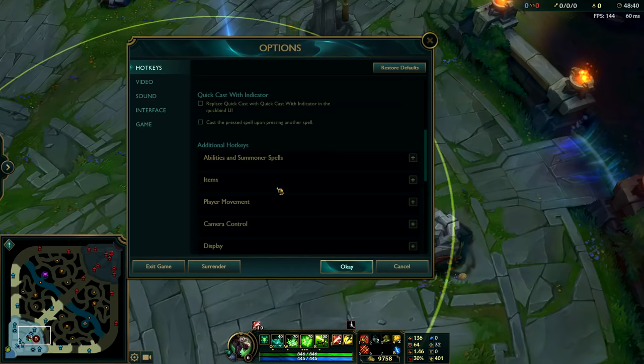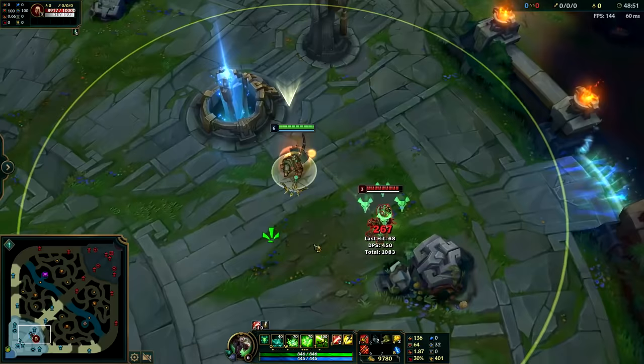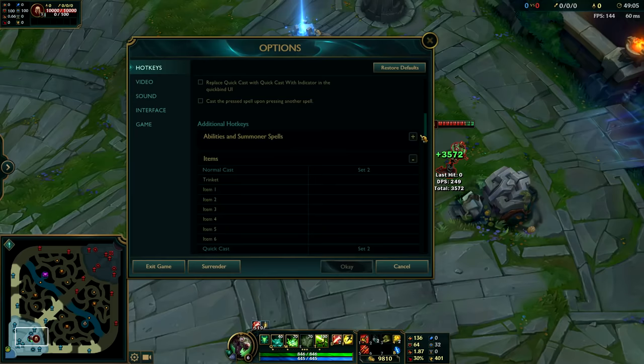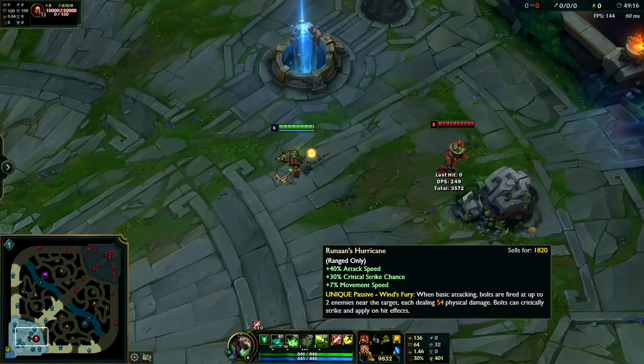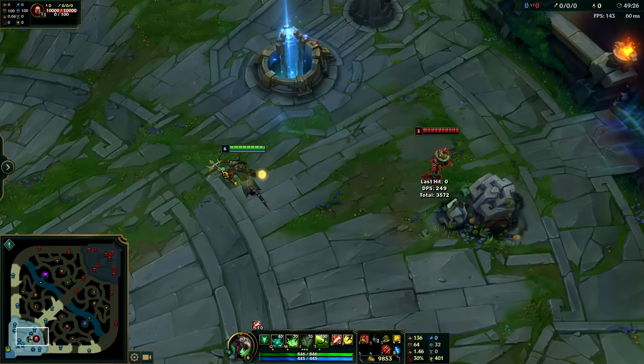The next thing I do is I turn my ultimate onto T. The reason is that under Player Movement, for Attack Move Click, I put it on R. This makes it very easy for me to kite enemies, especially since I play a lot of Twitch jungle. The last hotkey change is under Items — for Quick Cast for Item 6, I put it on my mouse button, which happens to be number 9. I typically do this when I play Warwick and buy TMAT, that way I can weave in my TMAT between my autos really easily.